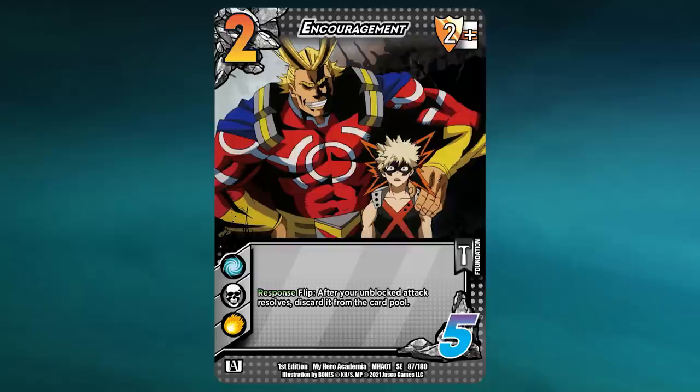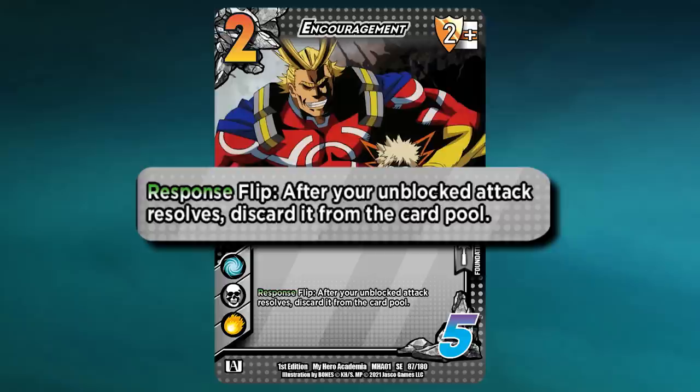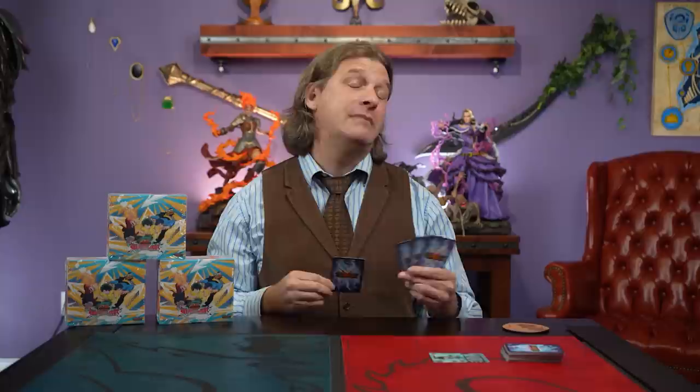Responses. In addition to enhances, many cards also have responses. Responses are all kinds of abilities, and they will say on the card when they can be used. For example, Encouragement says: flip — after your unblocked attack resolves, discard it from your card pool. Flip is the cost to play this response. After your unblocked attack is the timing, and discard it from your card pool is the ability. As always, reading the card explains the card.